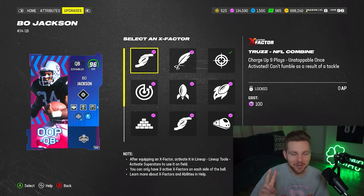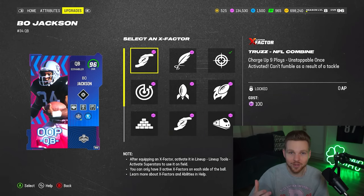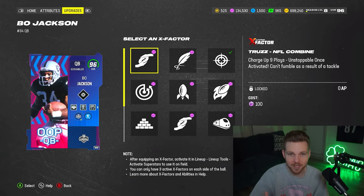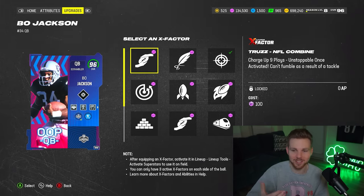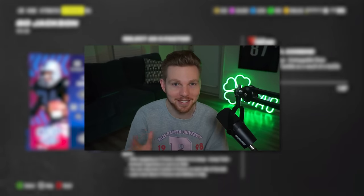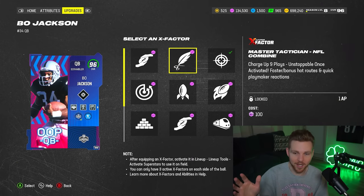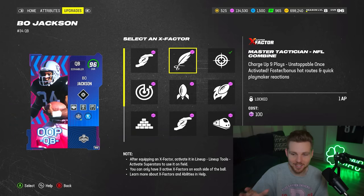He also gets two special starting X-Factors as part of the Combine program. We don't allow these in money games or tournaments, but if they did, I would definitely use Truzz. It takes nine plays to turn on, but you cannot fumble with your quarterback unless you get stripped — that is the one nuance. So it's not incredible; there is a counter to it, but still an amazing X-Factor. And if you really want to use Hot Route Master, you can just bypass the ability altogether and use Master Tactician instead.